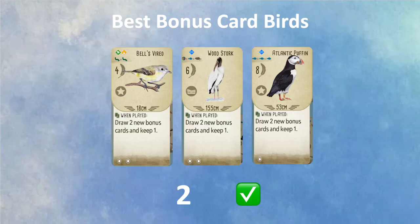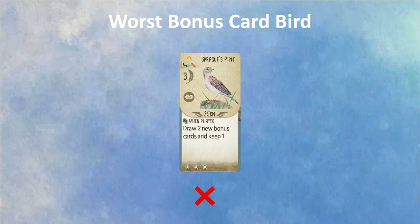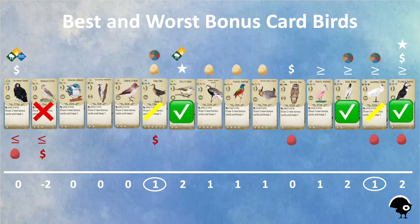If we count up all the benefits and subtract the drawbacks, we can see that the birds with the highest net benefit according to my system are the Bell's Vireo, Wood Stork, and Atlantic Puffin — they all come in with a value of two on my benefit scale. The bird with the most drawbacks and fewest benefits is Sprague's Pippit, the only card with a negative score. It's for this reason that I almost never play the Pippit. The Whooping Crane and King Rail do get an honorable mention despite returning a score of only one — I think they are both pretty awesome cards.